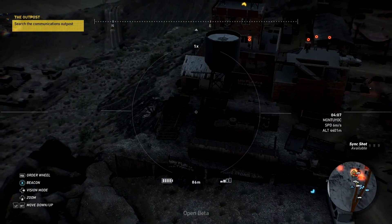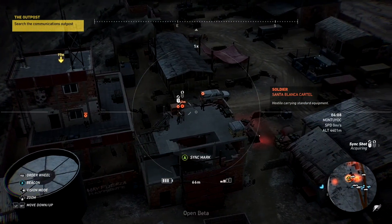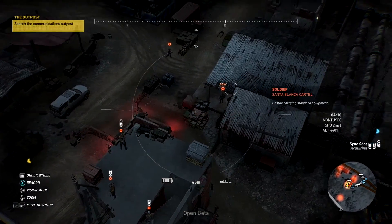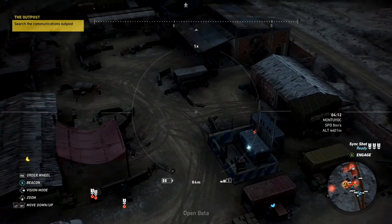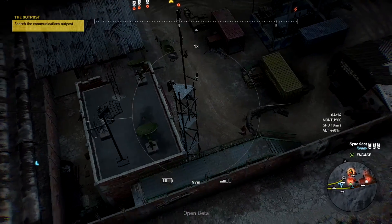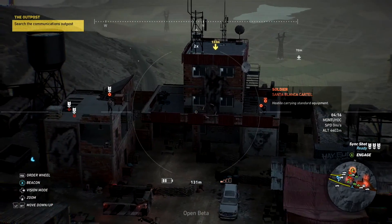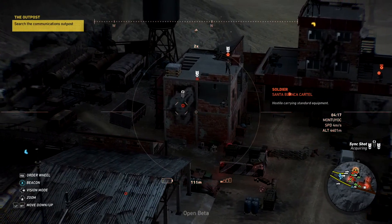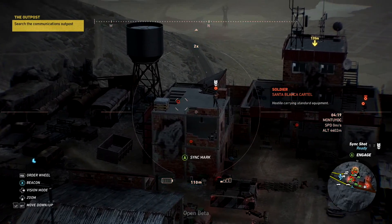We've got three guys on the roof there, we could take those guys out — that would be cool. Let's see who else we've got around, we'll mark them. Still a few more red blobs on the map, blurry blobs — we want to identify those guys, pick our targets. Still some more. Oh, that beeping is not the battery — just the range, if you look just below the reticle. Oh, now it's the battery as well — blinking. We're about to lose it.